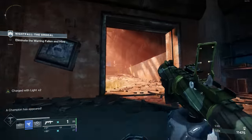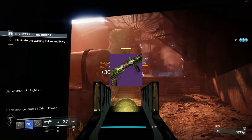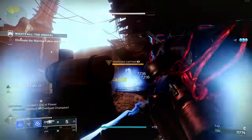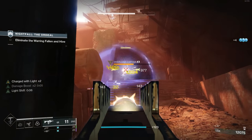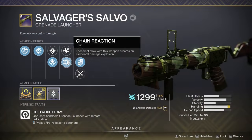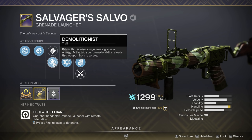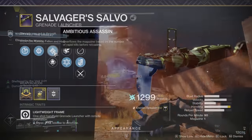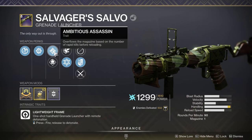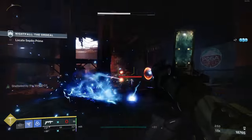To start with the weapons of choice, we have Salvager's Salvo. This is the pursuit weapon for this season and it has so many good things about it. It is present in the energy slot, which some people were upset about. But I'm okay with it because it can roll with the trait Chain Reaction — each final blow creates an elemental damage explosion. You can combine this with Demolitionist, where kills generate grenade energy, which is great for a grenade-based build. Or Ambitious Assassin, which allows your magazine to overflow based on rapid kills before reloading — really nice if you want to load up on grenade launcher shots.